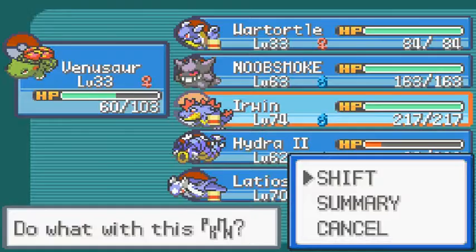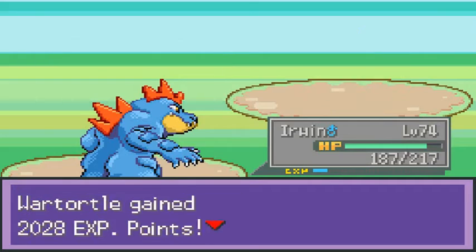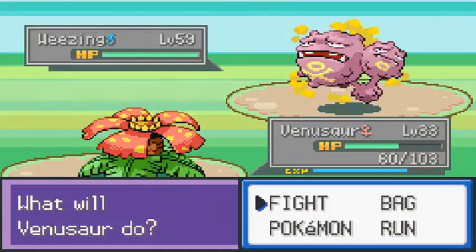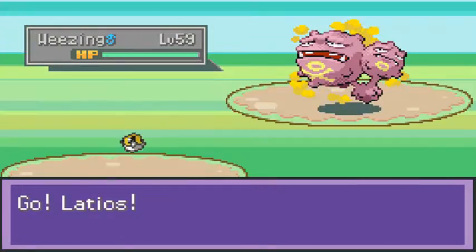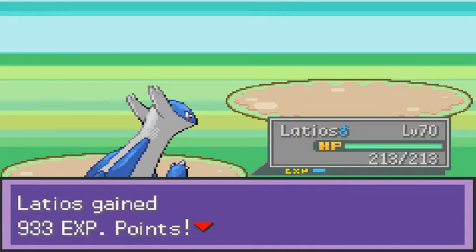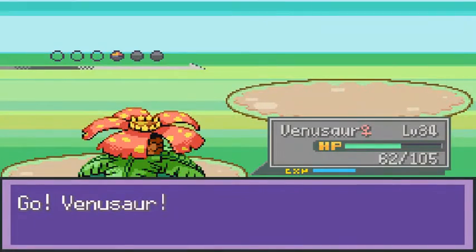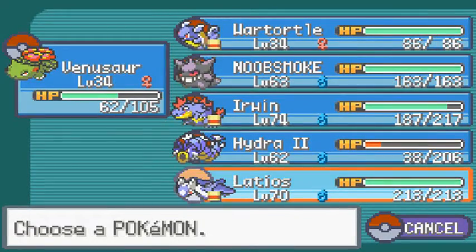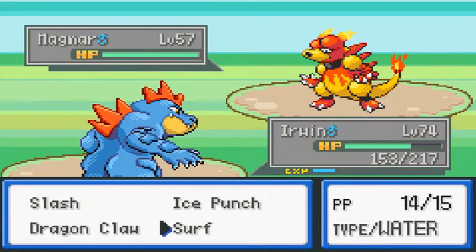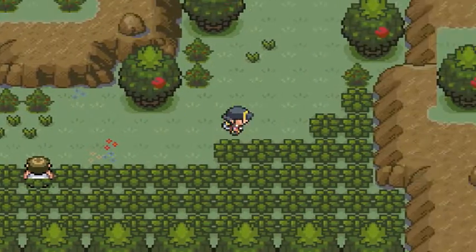Fire breathers coming in with a Flamethrower, but here comes the Surf attack. Coming out with his Wheezing - let's go back to Venusaur now that it's super tanky, then to Latios. Memento - okay. He's coming out with a Magmar, so back to Venusaur, then back to Irwin. We're switch training until somebody gets involved. Surf attack for the win - defeated that guy!